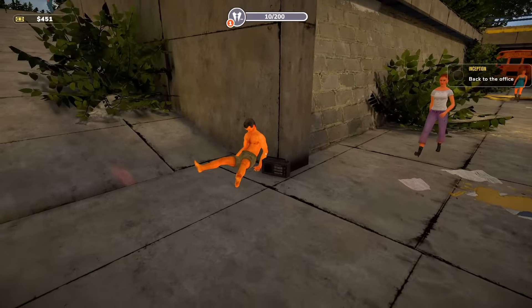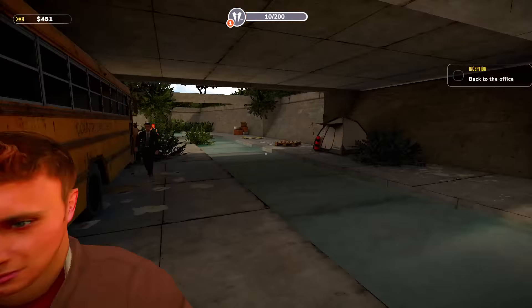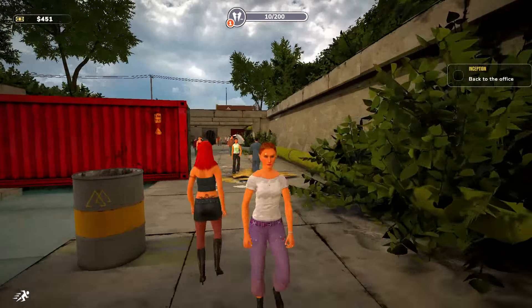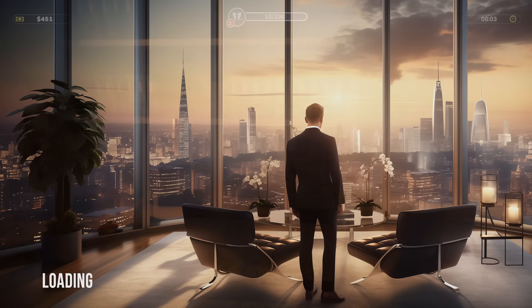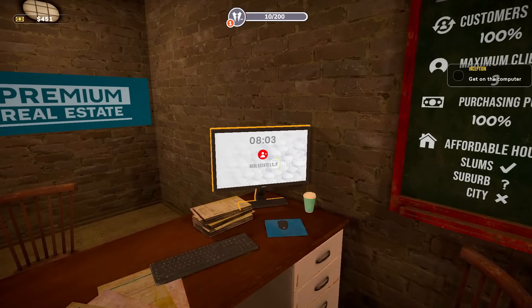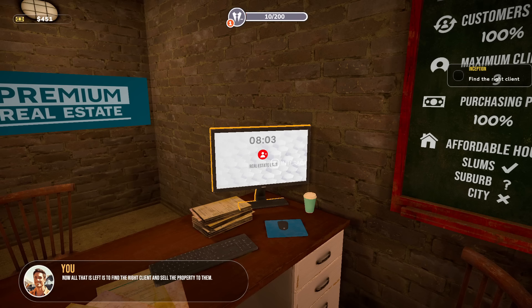I guess we go back to the office. I actually move slow while I'm in the water - good to know. I think it's the neighborhood - my best assistant in real estate management. I need to create a listing. Estate, I'm published. Do I just publish it? We purchased it for $500, invested $50. It was $600 originally. Should we do $800? Is that going to be too much? All that is left is to find the right client and sell the property to them.